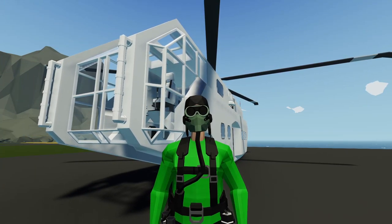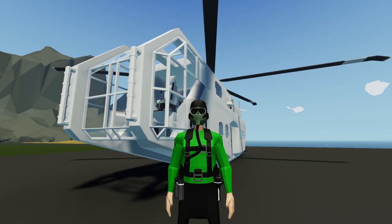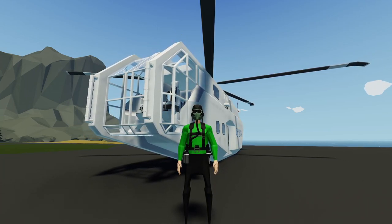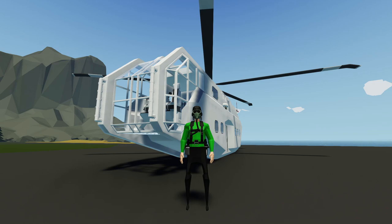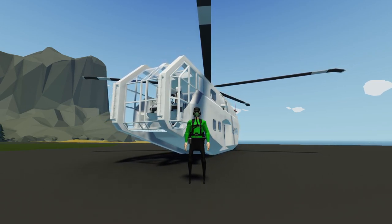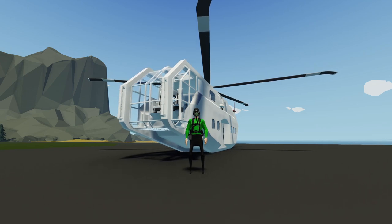Hello everyone, welcome back and welcome to new viewers to some more Stormworks. We got the body of our ultimate rescue helicopter built last time and today I think we're going to be doing some of the interior. This might let us know if the outside needs to change or not. So let's not waste any more time — let's grab this, take it to the workbench and get started.